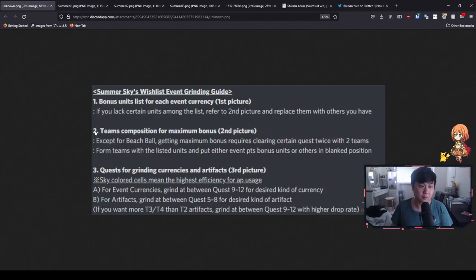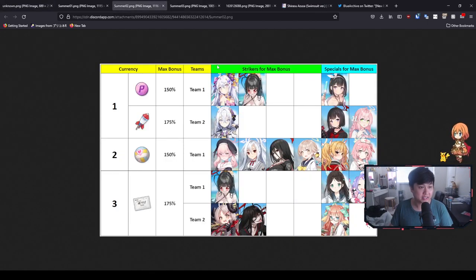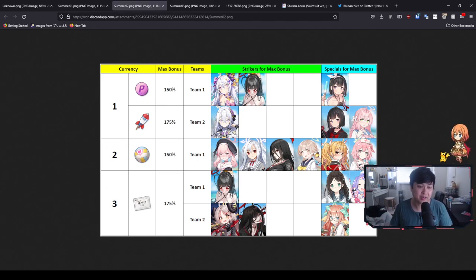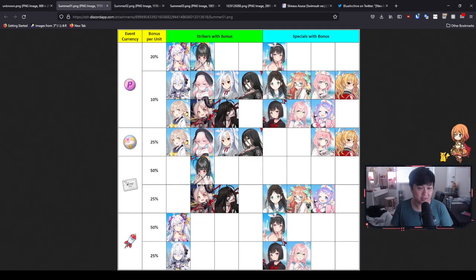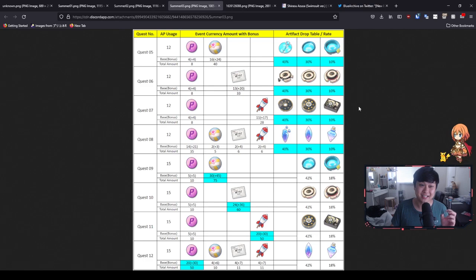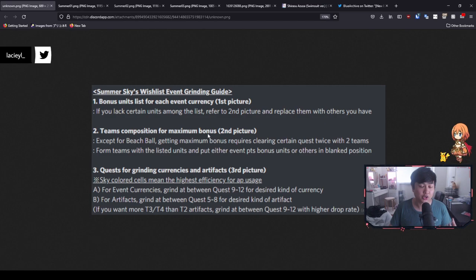Picture 2 shows team compositions for maximum bonus. This is essentially one of the ways you could optimize your teams based on the first chart. Obviously not everybody has all of these characters — I don't have the Borga Queen or Hifumi, so there are other characters you could use in their place. However for some teams you can't plug the gap. But honestly don't worry too much about it because the focus isn't really on the currencies — it's on farming the artifacts. An important note: getting maximum bonus requires clearing certain quests twice with two teams, except for the beach ball.